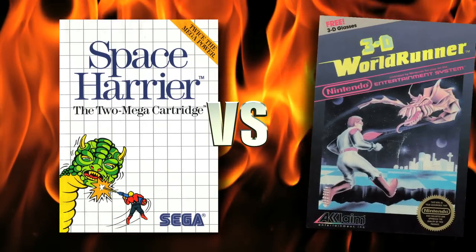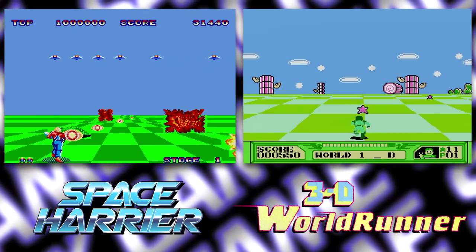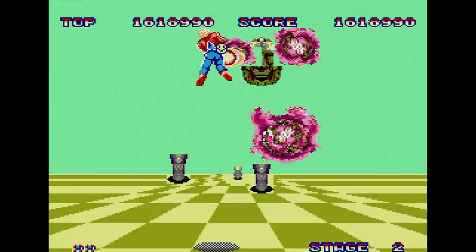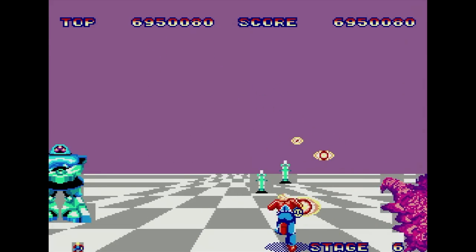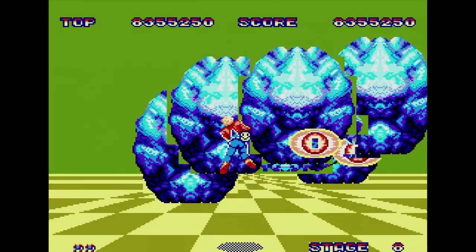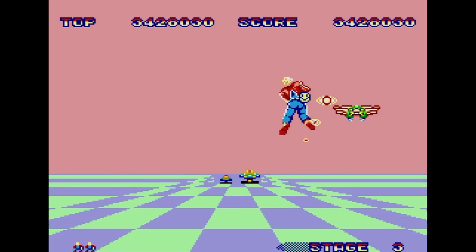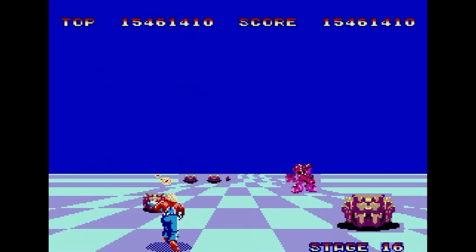Space Harrier on the Master System versus 3D World Runner on the NES — which is the better forward-scrolling game featuring a checkerboard floor? I loved Space Harrier in the arcades, and it was one of the games that convinced me to get a Master System over the NES. This was the first game I purchased when I got my system and I never regretted it. Granted, everything is pretty much a far cry from the arcade game. The goal is to run and fly forward, shoot the enemies, and don't touch anything. You've got 18 stages to make it through. The graphics of the enemies are all really big and detailed — bigger than the arcade version even. It may surprise you that the only sprites in this game are Space Harrier himself and his bullets; everything else is just the background being redrawn again and again. This helps eliminate flicker completely, but comes at the cost of some choppy motion and blocky graphics. But once you get used to it, it's all pretty manageable.